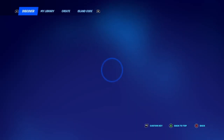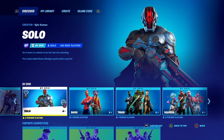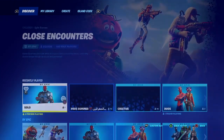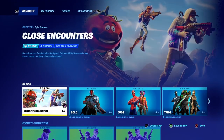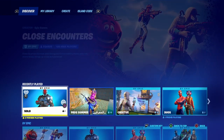You're going to open up the game mode selection menu. Once you open it up, you're going to see options like Discover, My Library, Create, and Island Code. You just want to make your way over to where it says Discover. Then you're going to see tabs like Recently Played, By Epic, Fortnite Competitive, Just For You, and more.